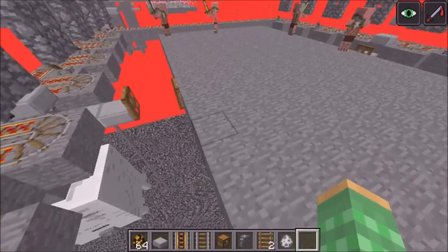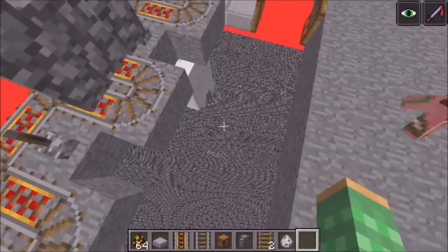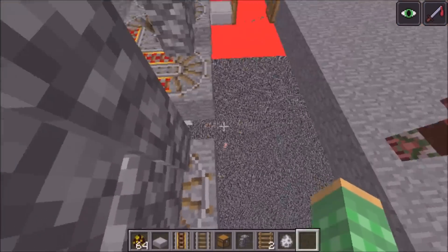This gap between the spawning floors and the rails prevents most other sized lava slimes from getting onto this system. Small lava slimes as well as medium sized ones will jump and just fall down. The large ones will jump and fall down too, and rarely a large one will get picked up by the mine cart, but it can happen.